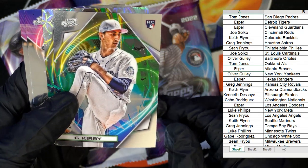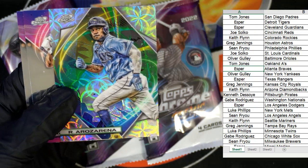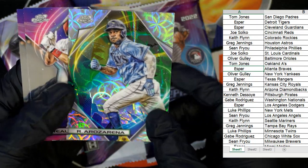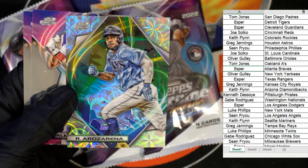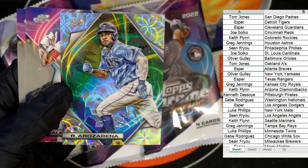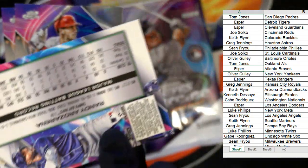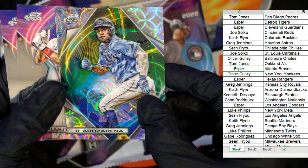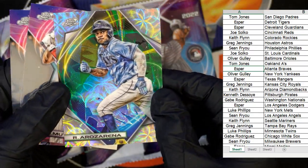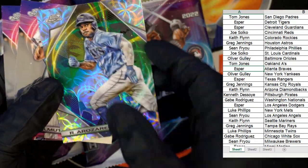Mr. Kirby rookie card, Seattle Mariners — that one's going out to Keith F with Seattle. And what's this — another nucleus refractor? These are supposed to be like one in every 20 packs or one a box. I believe this is the second one we've pulled here, and that is Tampa Bay Rays. That's just sick, man — Greg J, that one's coming out to you. Nice pull. Real Muto and Yelich.